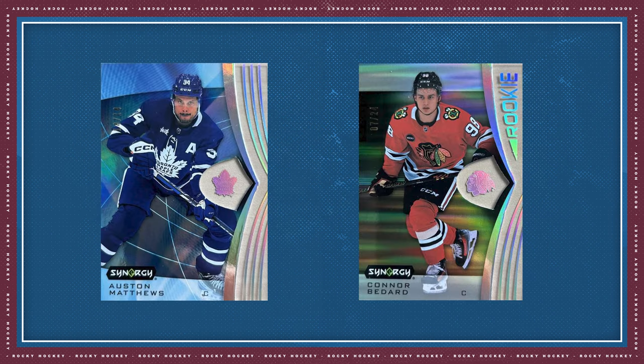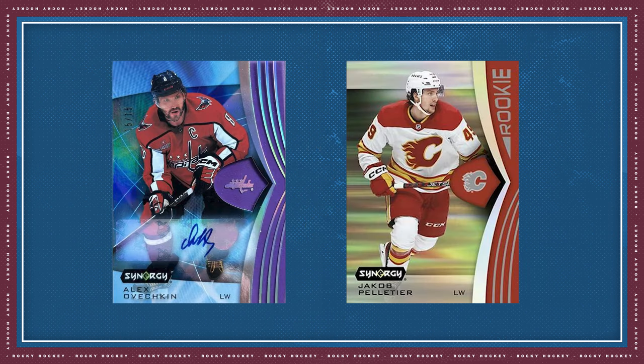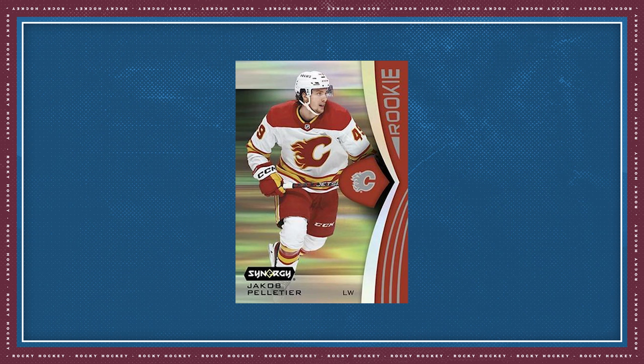Here's how the base set breaks down: veterans are cards 1 through 60, legends are 61 through 75, rookies are 76 through 115, and rookie SPs are cards 116 through 125. You'll also find red and purple parallels of the base set. The red parallels often feature a bounty scratch-off code, and completing the set can earn you an amazing bounty award card. All purple parallels are numbered to 99 or less, with many featuring autographs.